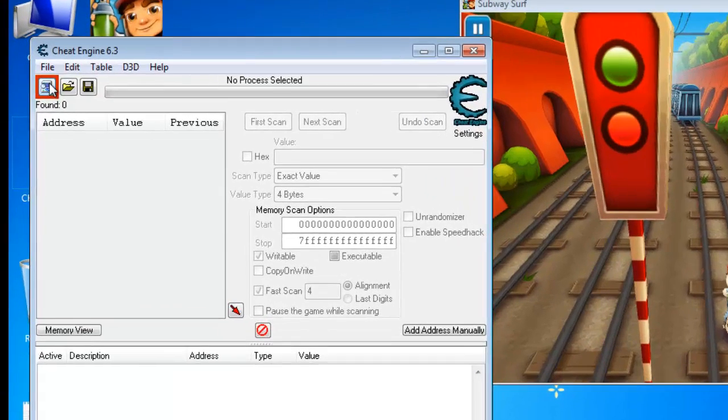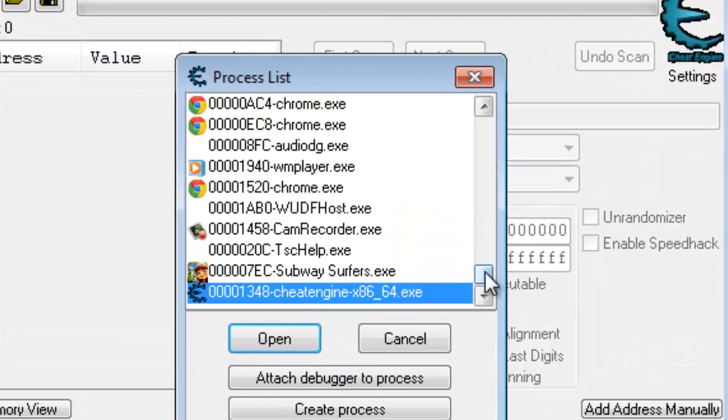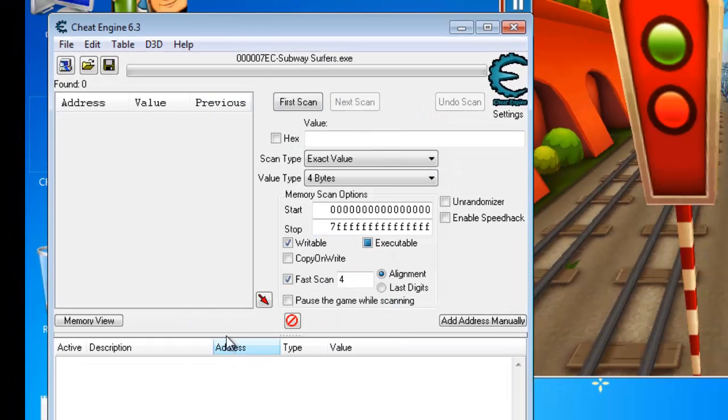What you need to do is fire up your Cheat Engine. There's a small icon — select a process to open. Just click it and all the processes that are running will show. It will automatically show Subway Surfers in the list. Just click on it and open it. Now your process is attached.